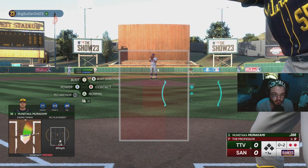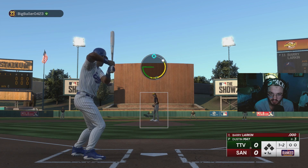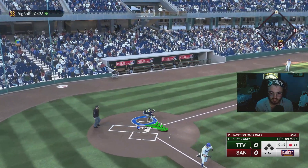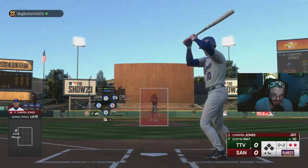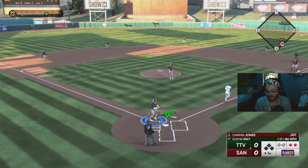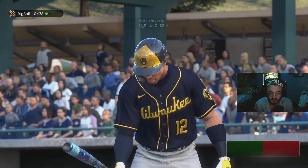That curveball is so slow. Greg Maddox is my kryptonite. Let's see if we can get him to chase this slurve — and he does. Two Ks so far for Dustin May. He's so late on that changeup in the dirt — he does chase it. That's three strikeouts to start the game for Dustin May. Last time I did that, I went almost seven innings and fell into a perfect game. Let's just keep it going.